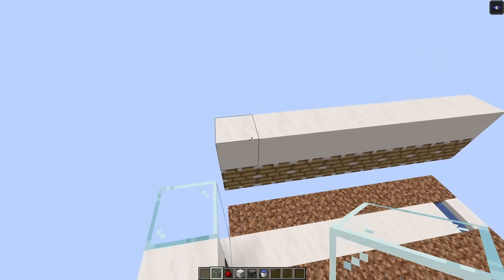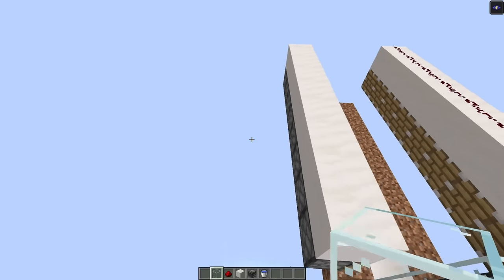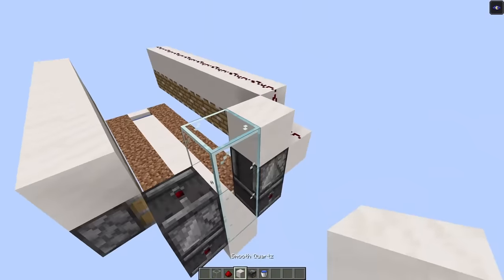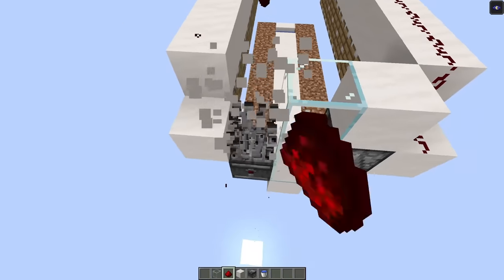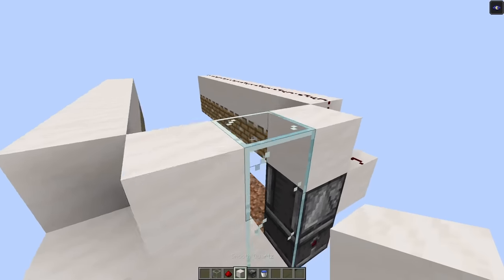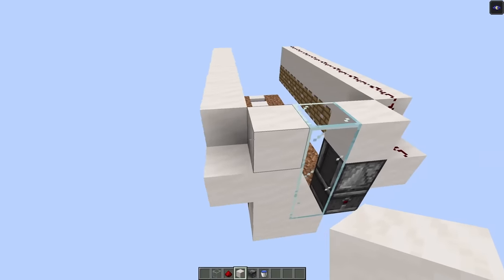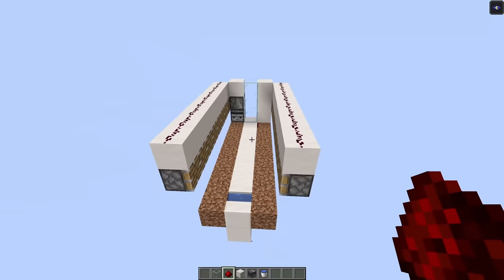If this is the edge of your farm — in other words, if you're not going to go any further in this direction — go ahead and repeat the same observer-observer system, mirror that side like this, and take the dust all the way down. If however you are going to add another module adjacent to it, then just take solid blocks all the way up, and the observer from the module over here will also power this line. You still need to run redstone dust all the way down just like that.